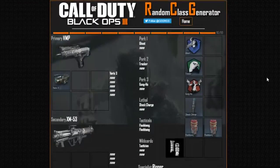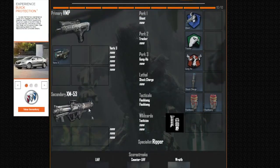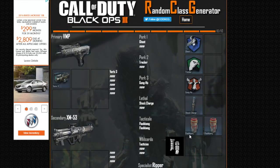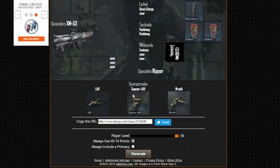Second one's going to have the XM53. Let's go — we got the VMP! It also shows the attachments. We're going to have a VMP with Variks III Sight, XM53, the Tacticon, a Shock Charge, two Flashbangs. We're going to have Gung-Ho, Tracker, Ghost. We're going to be using the Ripper. And we're using UAV, Counter-UAV, and Raid.